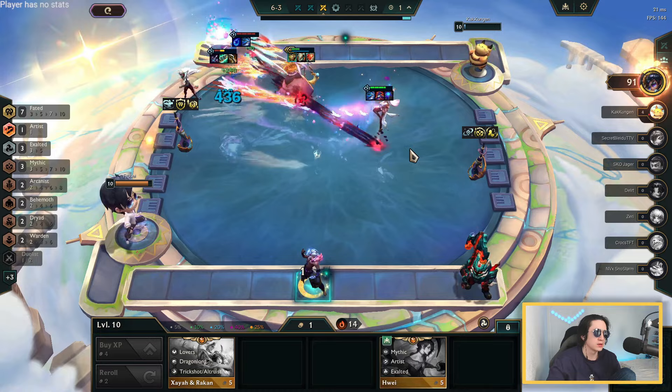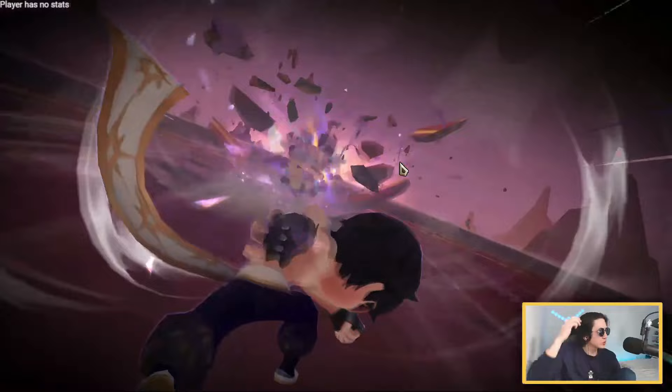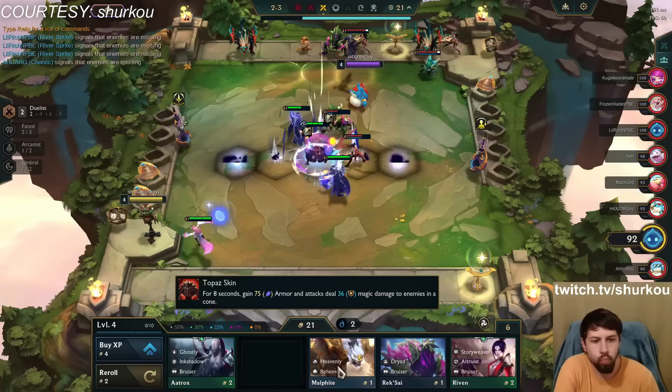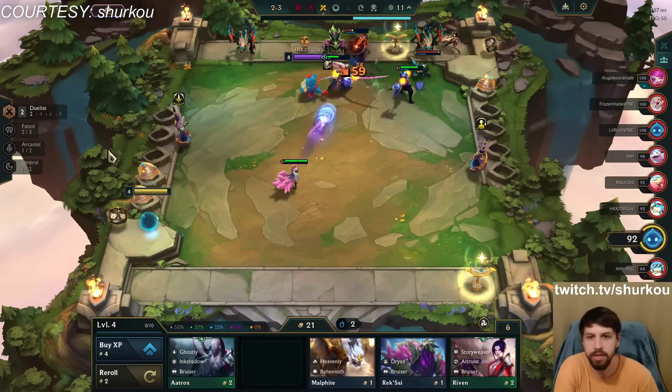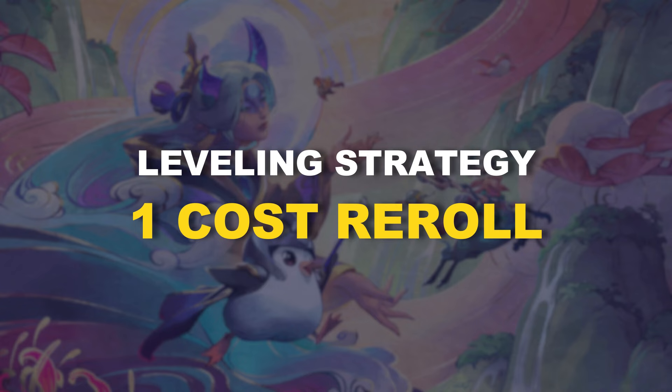Now that you know all sources of earning gold, let's use practical examples to show how you can optimize your strategy to increase your odds of winning — especially if you are looking for a 1-cost reward, 2-cost reward, 3-cost reward, or if you just want to play a fast 8 comp. The first example will be 1-cost reward comps such as Fated Yasuo and Ari. The leveling and gold management strategy described is efficient for all 1-cost reward comps, not just this example.